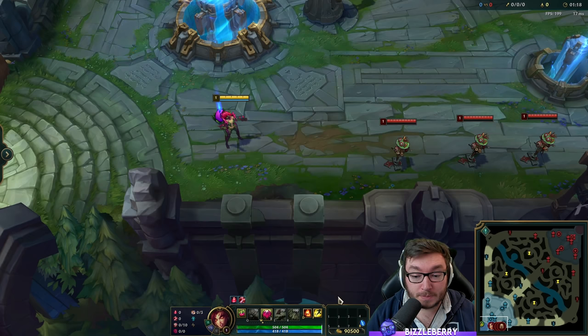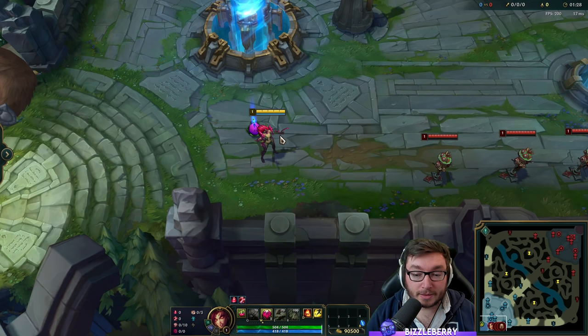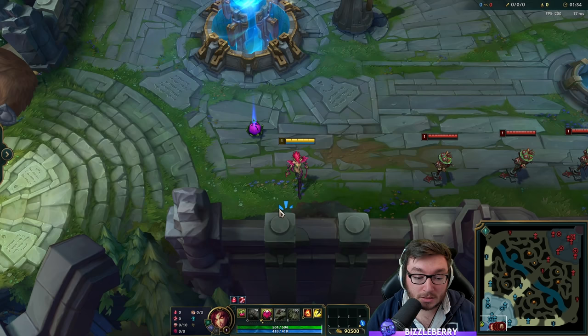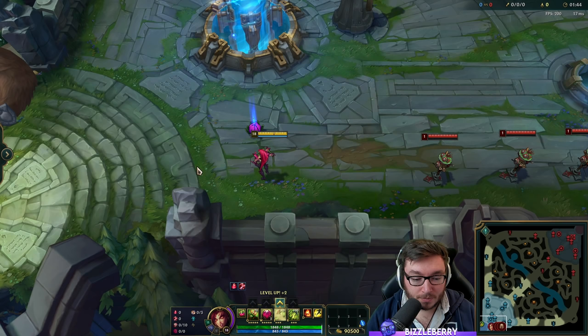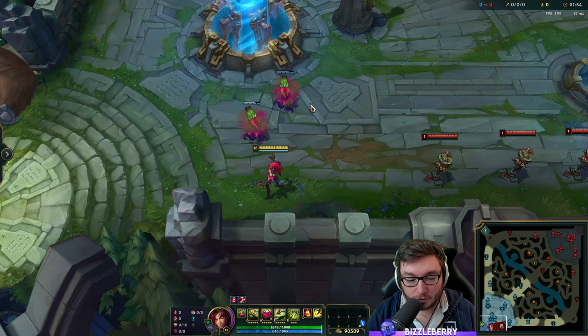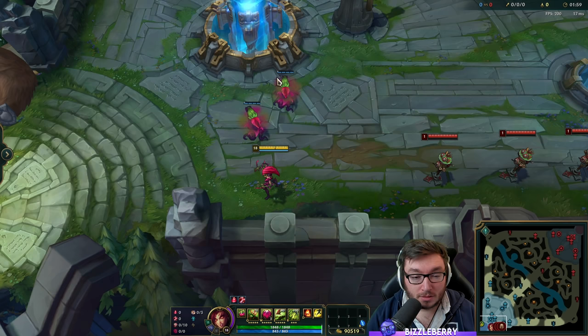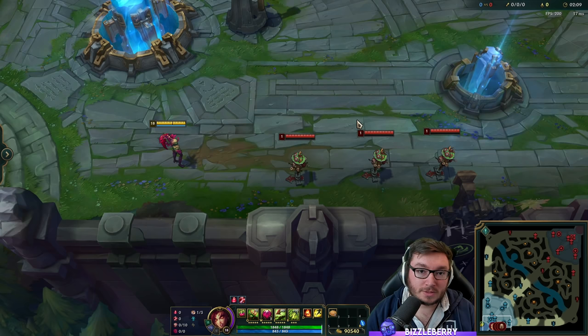The passive is useful near your red or blue buff — you can let seeds spawn and then use an ability to convert them into plants, helping pull the buff camp for your jungler. Plants at the red and blue buff can tank four hits, so they're pretty tanky against those objectives. If you're lucky with a seed spawn near the buff, hopefully your jungler lets the plant tank a hit or two to increase their jungle clear speed.